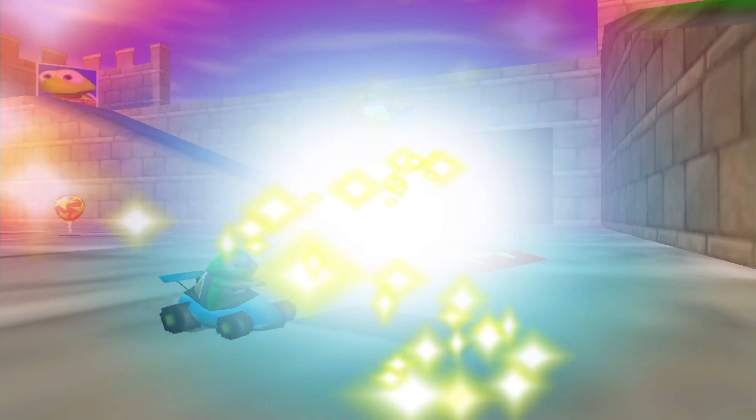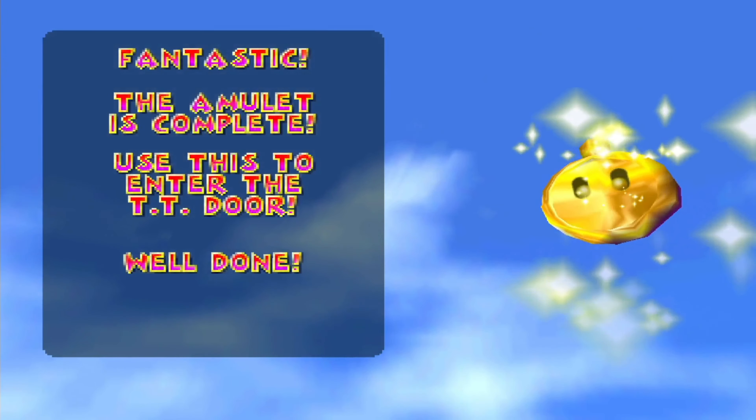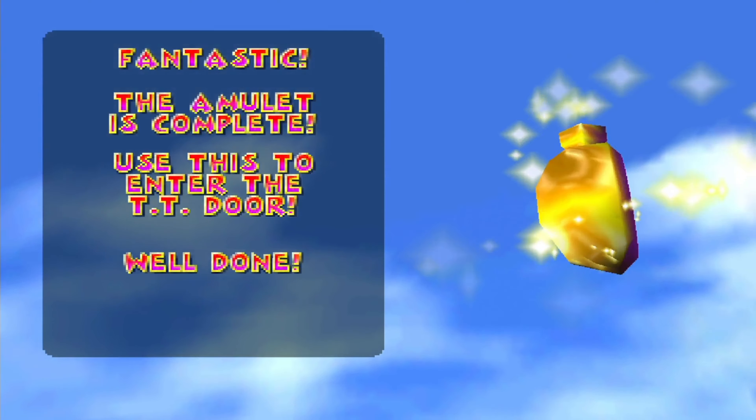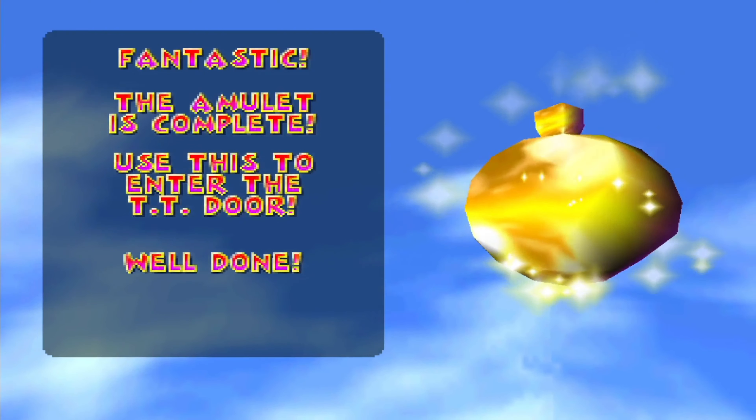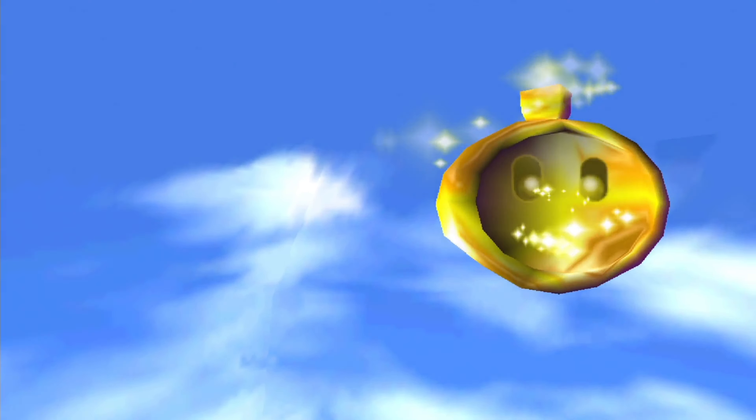The first prize, as you may know, is a piece of the amulet. And since this is the fourth one, it is the final one — it is complete. Fantastic, the amulet is complete. Use this to enter the TT door. That is what it does — it opens the TT door.